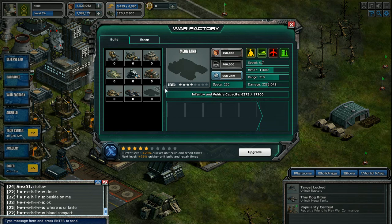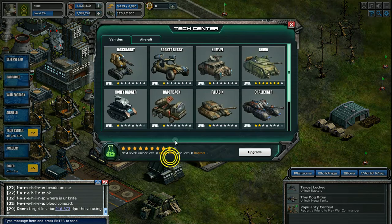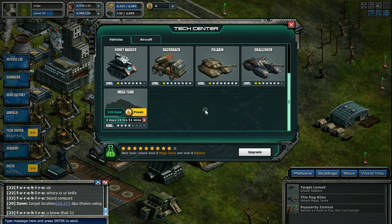Make sure you have a fully upgraded command center. Then upgrade your storages to a high level so you can hold a decent amount. As you can see here, I can only hold 12 million metal and 7 million oil.